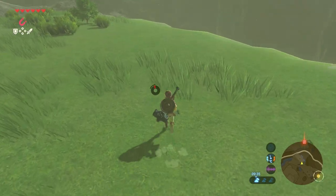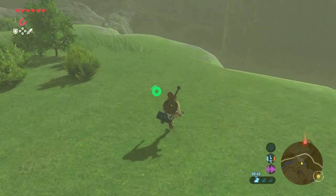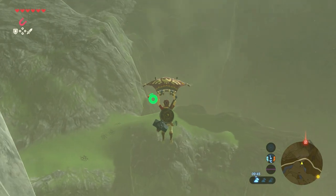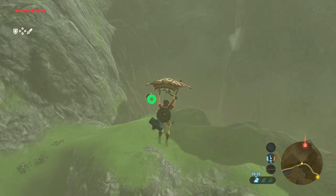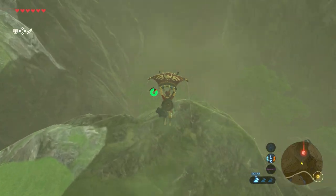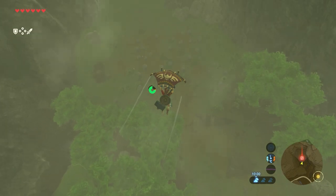When you land, your stamina bar should be almost empty. Just make sure you walk straight on, let your stamina refill, and then jump off again and glide further down towards the pin. When you reach the pin, make sure you make a safe landing.